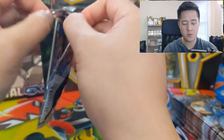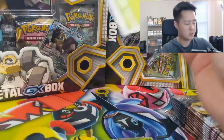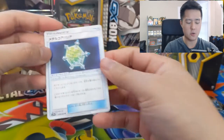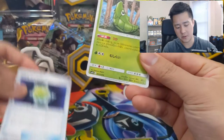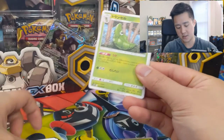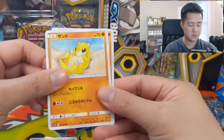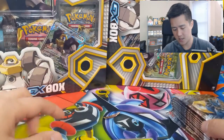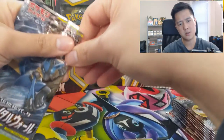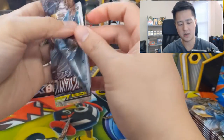As usual guys, if you enjoy this video and want to see more Japanese box opens, let me know by hitting that like button and in the comments below. If you're looking for some code cards, let me know — even though this is a Japanese opening with no code cards in the video, just let me know in the comments and I'll hook you up. This is the four Metal Pokemon tool card — if you attach this, you subtract 70 damage from attacks, which is pretty good. Now we got a Metapod, Zubat, Sandshrew, and Sandslash.